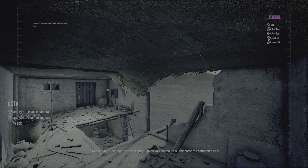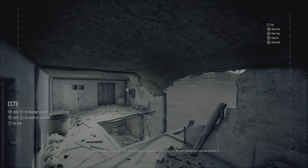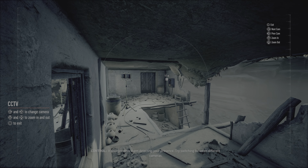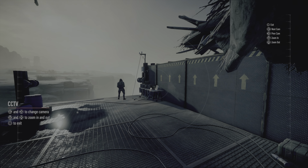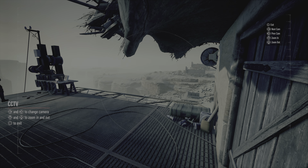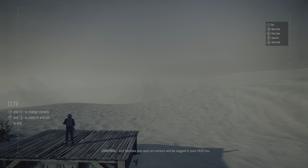Hacking one access point gives you control of all the cameras connected to it. It also prevents them detecting your presence afterwards. Try switching between different cameras. Any hostiles you spot on camera will be tagged in your hood too. That's handy.